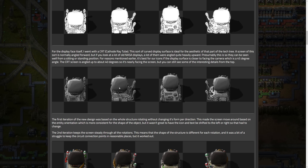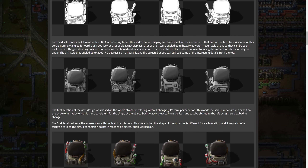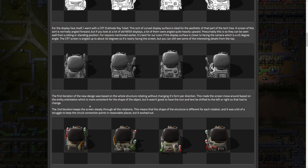This looks decent — definitely looks like something from the fifties, almost like a TV from that era. The first iteration of the new design had the whole structure rotating without changing its form per direction, which made the screen move around based on entity orientation. That was more shape-consistent, but it wasn't great to have the icon and text shifted left or right. The second iteration keeps the screen steady through all rotations, meaning the structure shape differs per rotation.